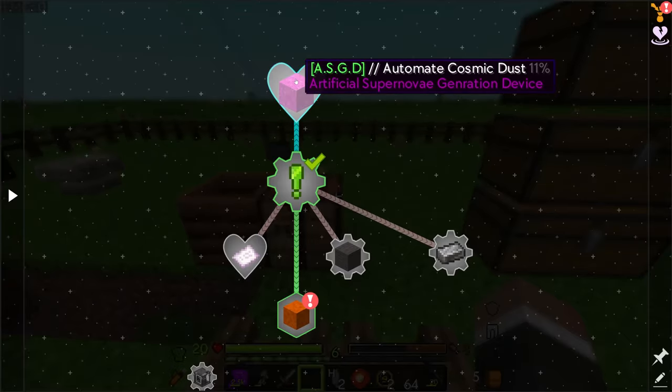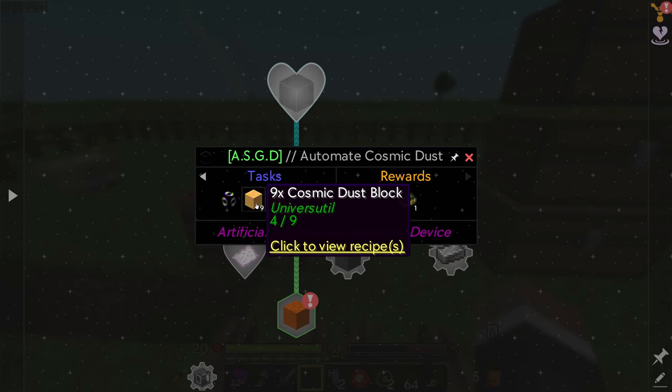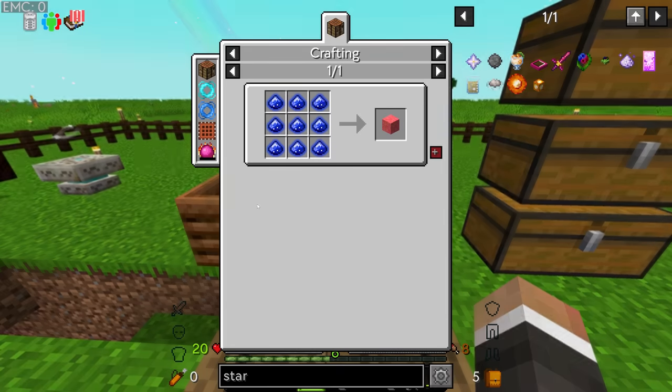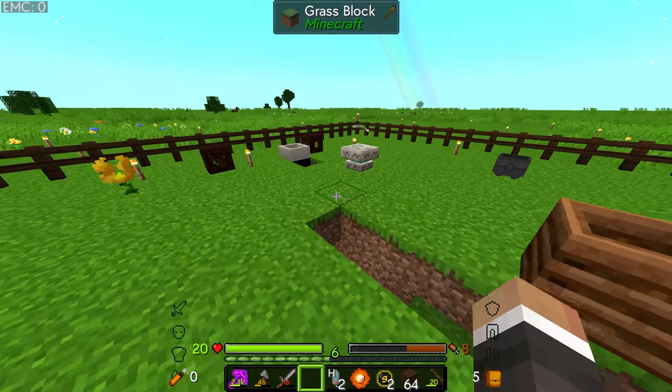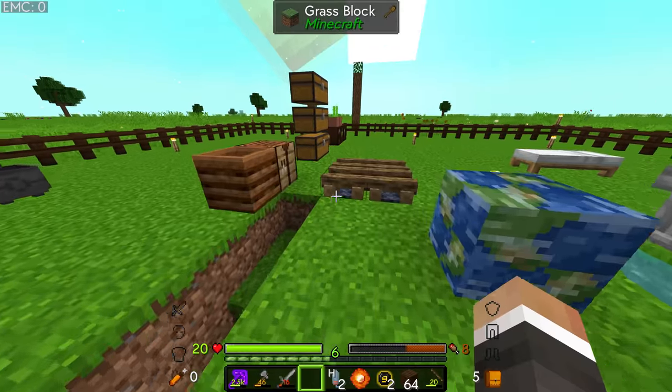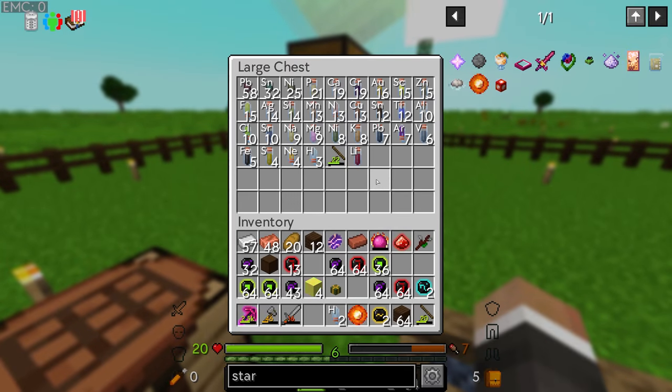We can craft up our four cosmic blocks — fantastic. But wait, to make a cosmic dust generator we need nine cosmic dust blocks, meaning we actually need 81 cosmic dust, not 36. That's my bad. Let me head back and get even more hydrogen and helium.